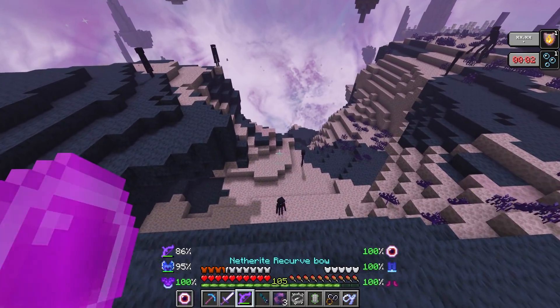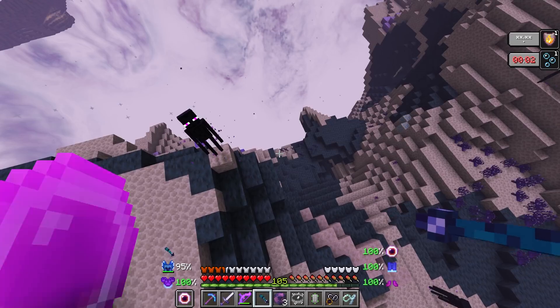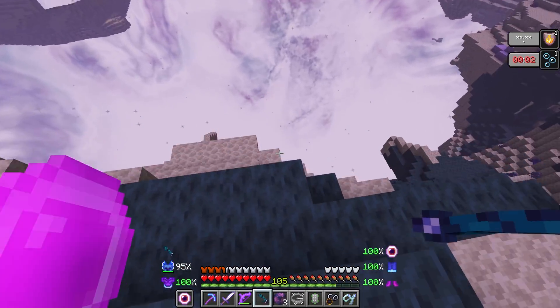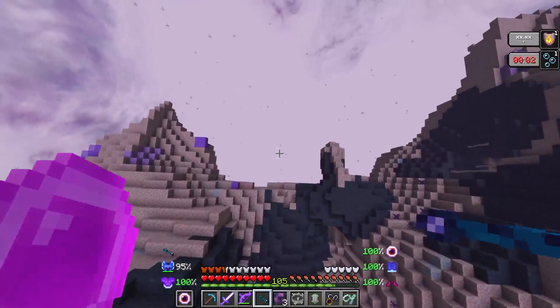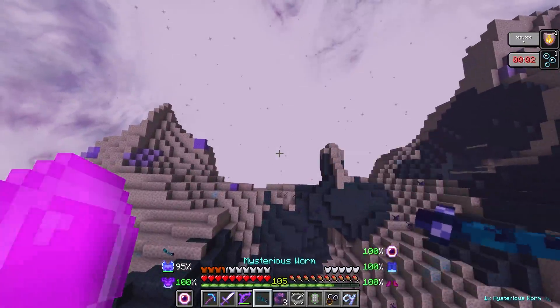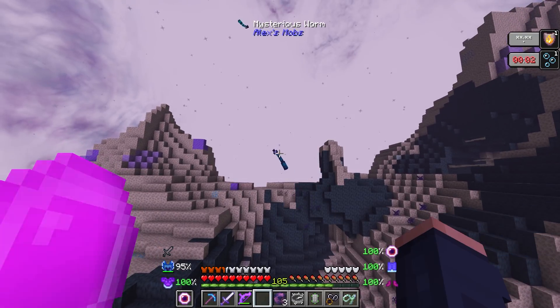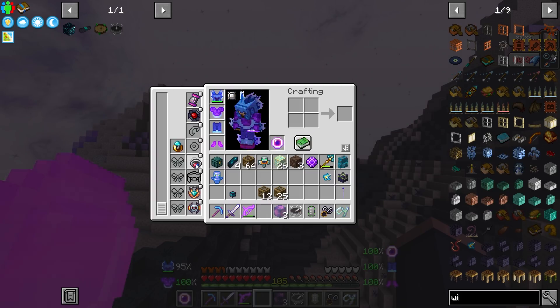So here comes the fun part. We have this mysterious worm in our inventory, but as our achievement said, it says we must kill the child — we must destroy this. So how do we do that? We toss it into the void, but without our magnet, because we can't do it with our magnet. Toss it in there. Goodbye, squiggly worm. Put the magnet back on.